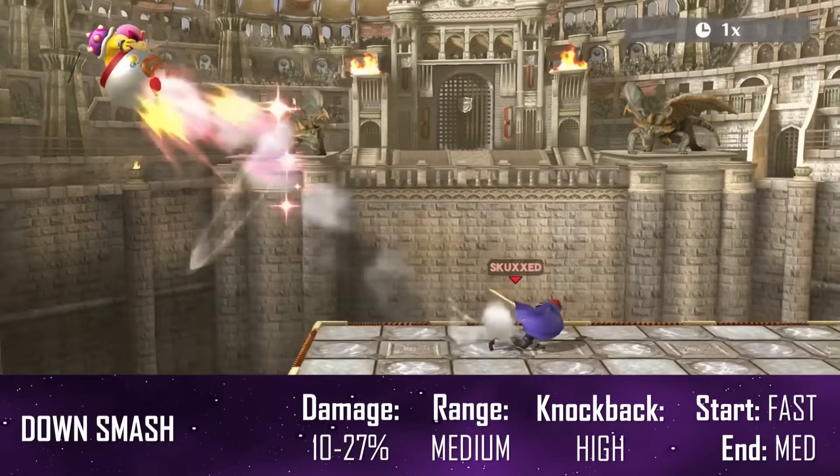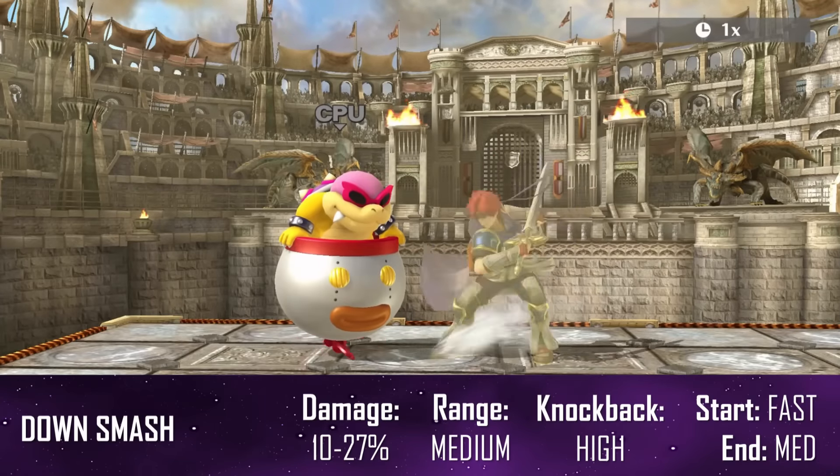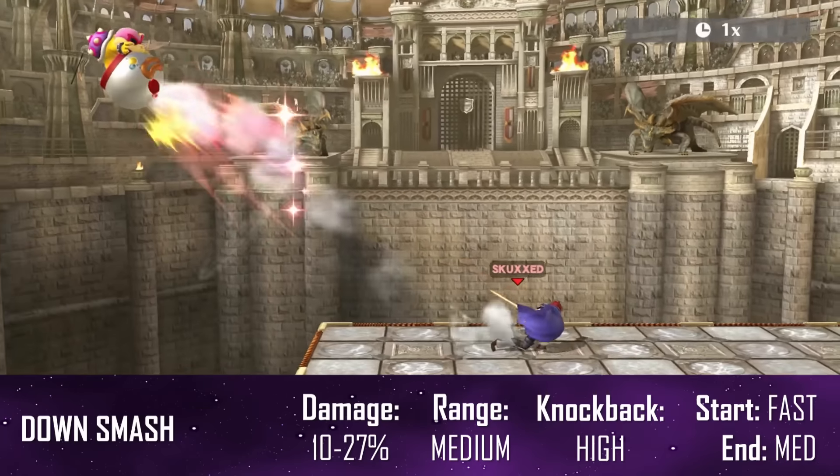Down smash is more useful than it looks. While it may be his weakest smash attack, it's also his fastest, so it's great at punishing rolls.